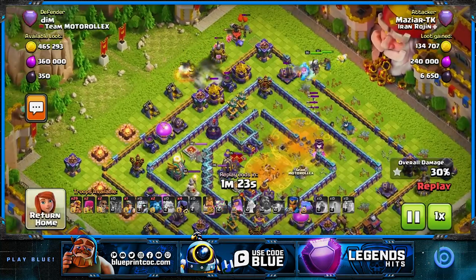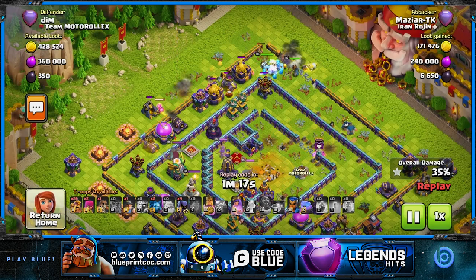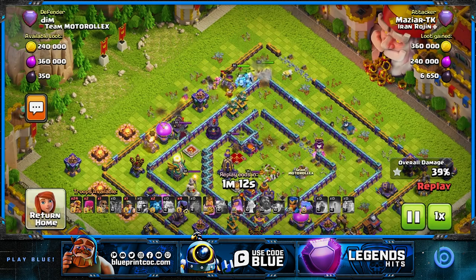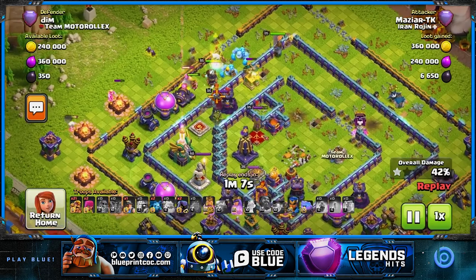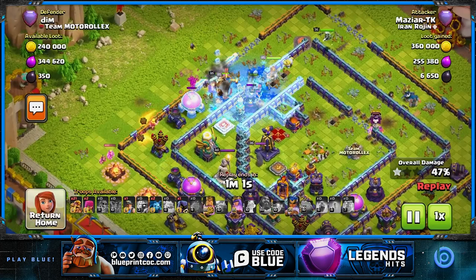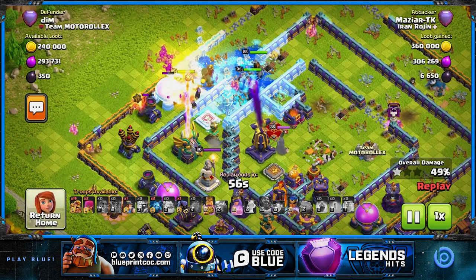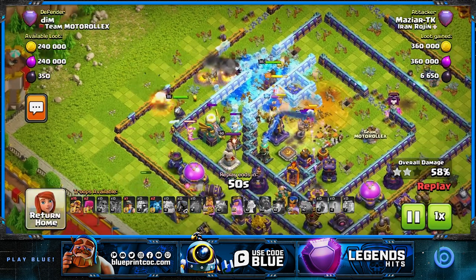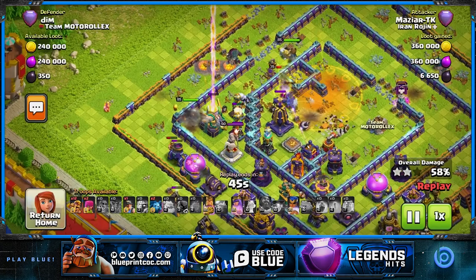Usually when you're doing a super archer attack you don't need the invisibility to drop early. But on ring bases, sometimes if you're landing on the outside, make sure you always go invisible kind of early and rage as well, so your wall breakers can open that wall and your archers can go in. I send my royal champion because the tesla farm pops up here, and my queen will get targeted by the monolith. Sending the RC was a good call so diggy can help out. I also send a few barbs and headhunters to pull this poison tower nicely from the other side. Titan in front of queen — really nice combination.